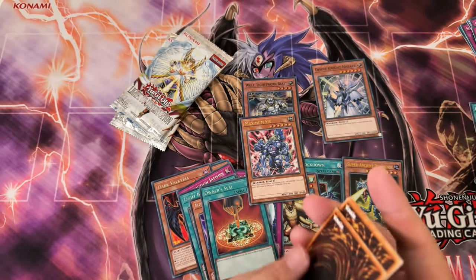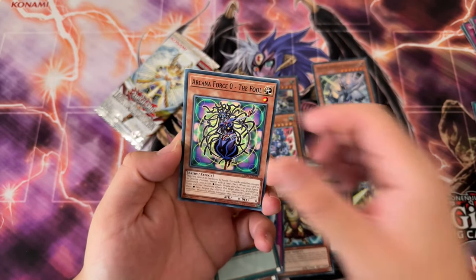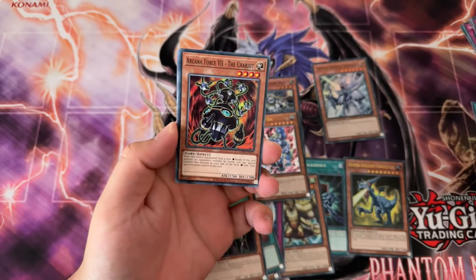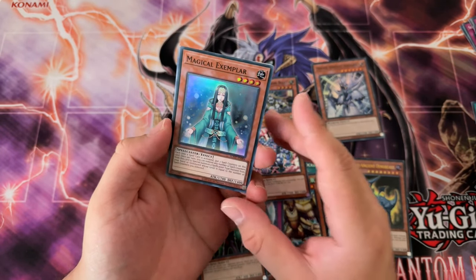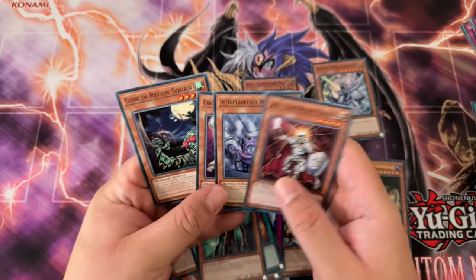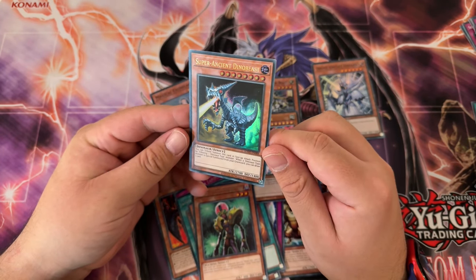A lot of these holos I'm pulling I haven't seen before — that's kind of nice. Jinzo Returner, rare. Alright, last pack here. Give me something good. I guess we did already pull an ulti, but give me something else here. Raging Cloudian, Cross Porter. Ooh — super rare, it is a holo. Magical Exemplar. I do remember this card though — it's like a spell counter monster. Not the greatest, but I will say I at least learned something new today because I didn't remember that Dino card at all, and it's a good card.